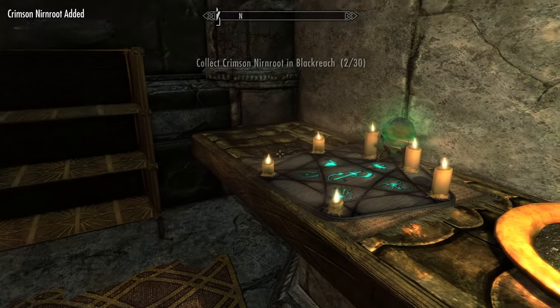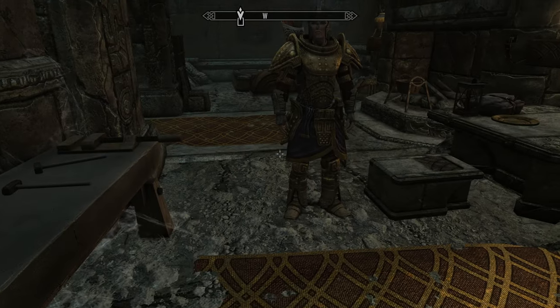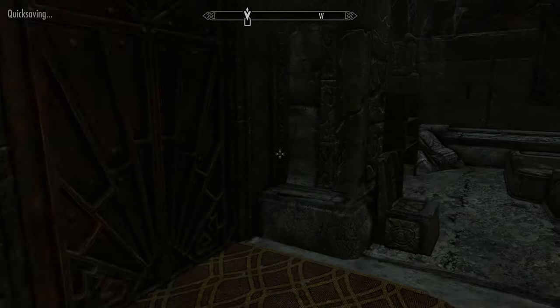Let's go ahead and activate and harvest the Nirnroot. There's an alchemy lab — not a bad idea. We could do a little bit of alchemy if we wanted to. What do you think, Lydia? I think we should wait. Good idea. Let's go out into Blackreach and start discovering some more stuff.